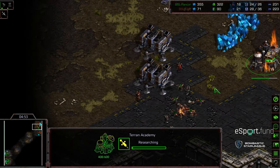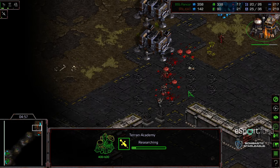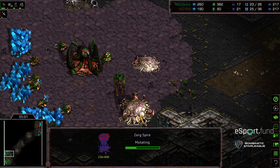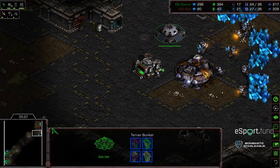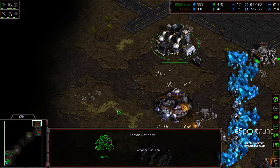If that Academy gets knocked out... some Fire Bats being produced. Nice recovery from Kiko, but these are Fire Bats, not Marines. Creep Colony on the front, Spire being built as well. Another SCV scout moving out, so Kiko should be able to get eyes on that Spire. Fire Bats in position. No third barracks as of yet, and no Engineering Bay.